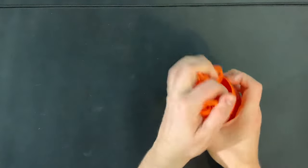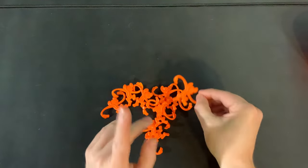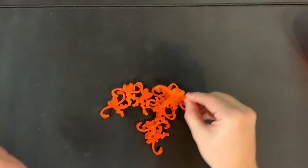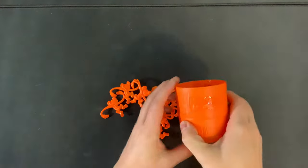Once a turn is over, play all the monkeys back into the bowl, and then let the next player dump them back out, and now they take their turn. After everyone has had exactly one turn, the player or players who had the longest chain of monkeys will win the game, and that's how you play Barrel of Monkeys.